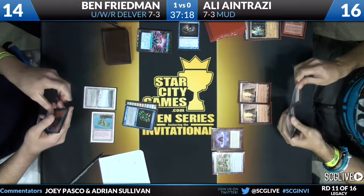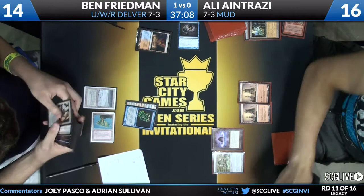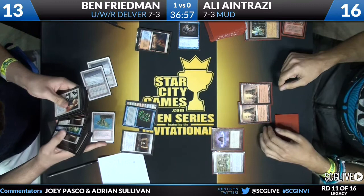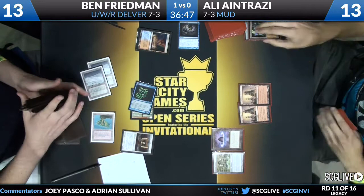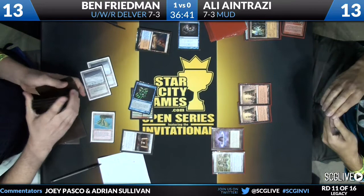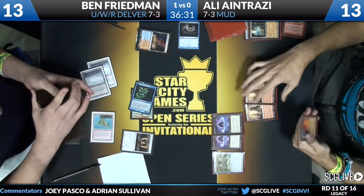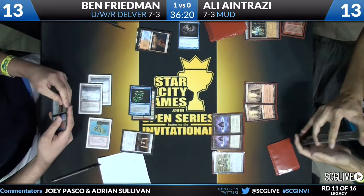He plays the Scalding Tarn and cracks it. If Ali Antrazi draws a third Great Furnace, the game could completely blow open — he'd be able to spend five mana by playing a Lotus Petal and Great Furnace, put a Kuldotha Forgemaster into play, give it haste, sacrifice his three lands to get Sundering Titan, and destroy all of Ben Friedman's lands. Ben finishes his turn by tutoring up a Batterskull off Stoneforge Mystic and crashing in with the Insectile Aberration, knocking Ali for another three life down to 13.